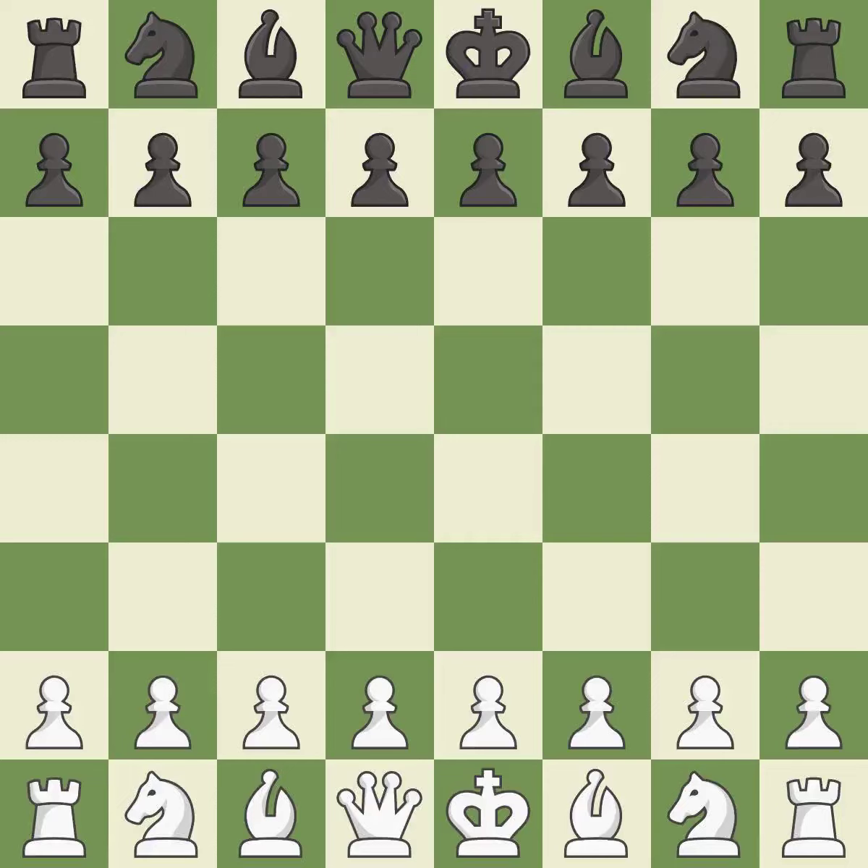Caro-Kann defense advance, but Vinic Karl's defense. Intense — that was a serious game. That game was pretty competitive. The opening was balanced. White was a cut above black in the middle game.